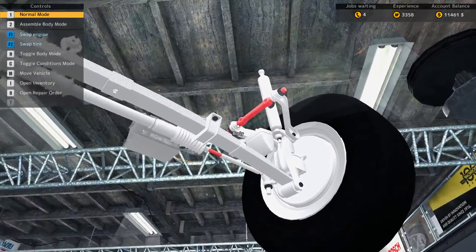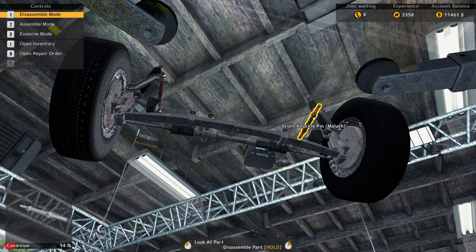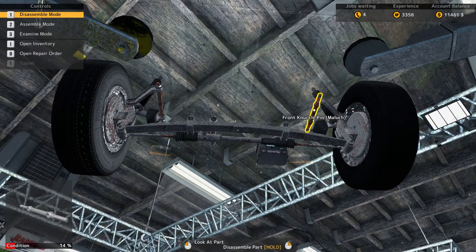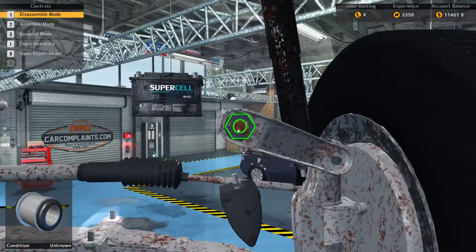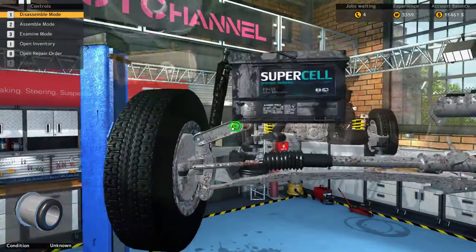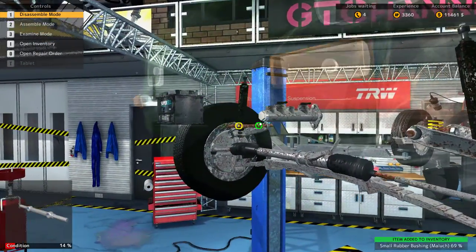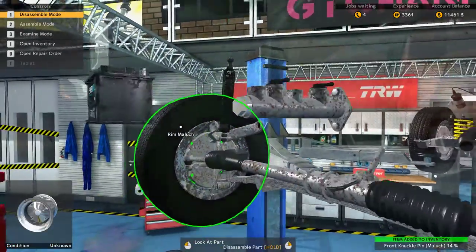Alright, so we need to get rid of the front knuckle pin on both sides. To do that, we'll need to get rid of the bushings. Now we'll just move that one. Done.